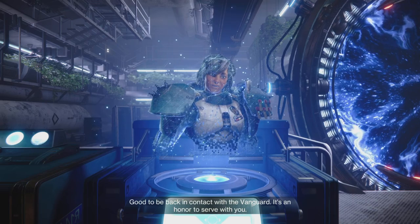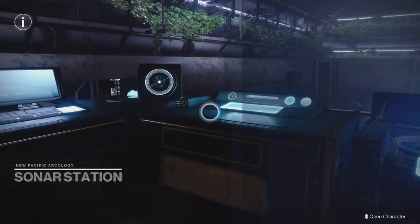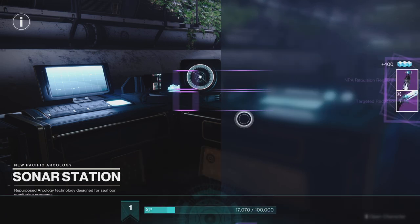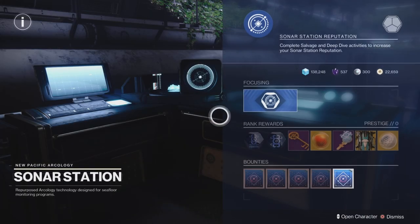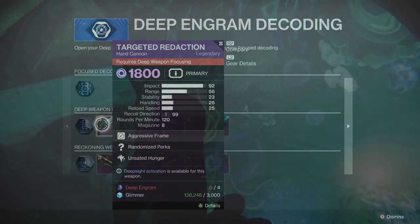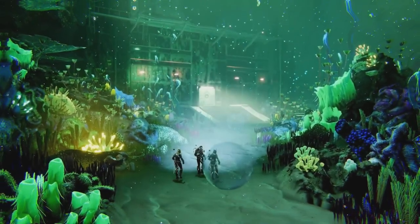Right over here, interact at the holo projector and the quest will update after you finish speaking with Sloan. You are now at the Sonar Station and you finally have the brand new artifact for the season. We can also craft some of the new deep weapons as long as we meet those requirements. And there you have it — a full step-by-step guide to the first initial quest to get you started with Season of the Deep.